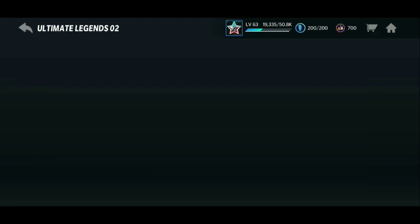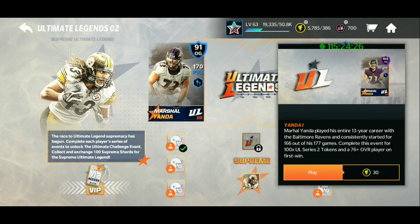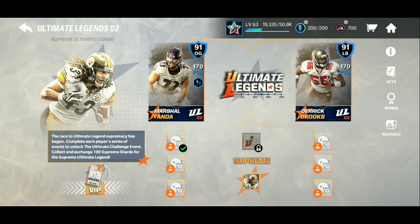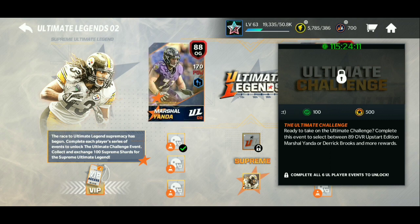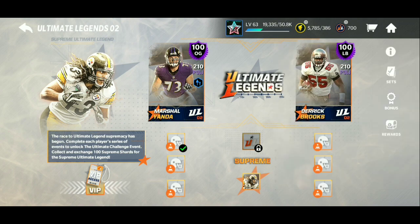So if you clicked on Ultimate Legends, this affects your Ultimate Legend grind, which really sucks because you can't play these three events. You can't play these three events because the events are glitched. That means you can't unlock the middle event to get your jersey select and your 88 player select. I think the Ultimate Legends have been glitched ever since the start — you could play it the first day, but the next day they just got glitched all of a sudden.